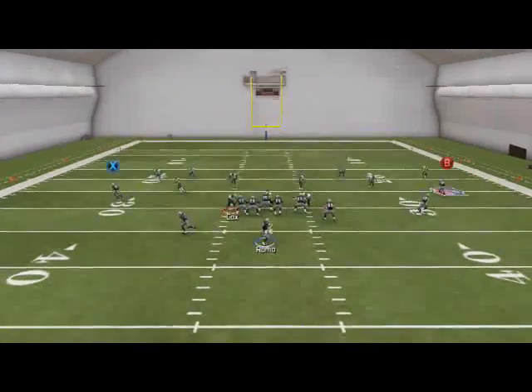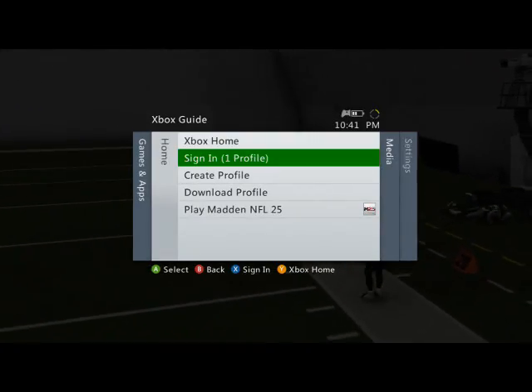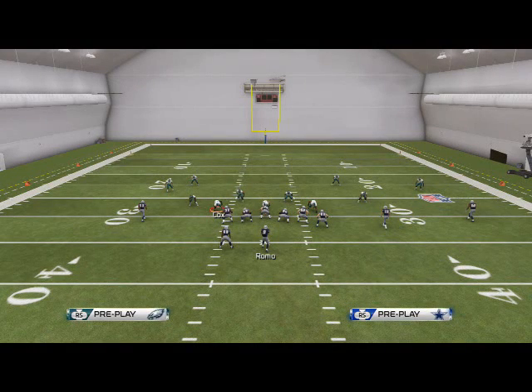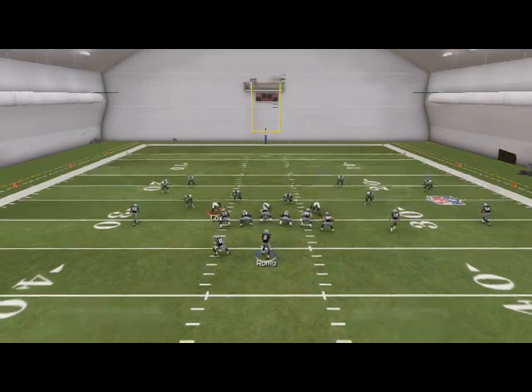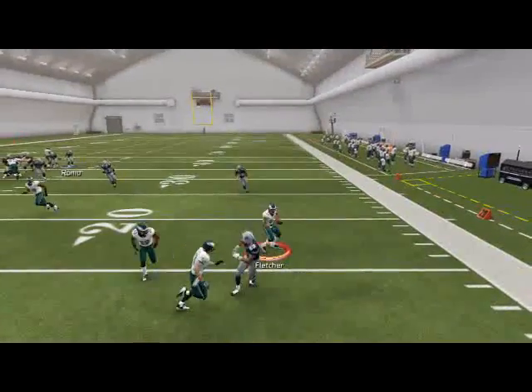Against Cover 4, your first read is going to be the RB route. That wheel route is our first read, and our second read is going to be the wheel route on the left. Against Cover 4, it's not going to do as good of a job, and you actually user-catch it — it's kind of hard to do when holding two controllers, but basically the user catch is the same thing you were doing last year with wheel routes.